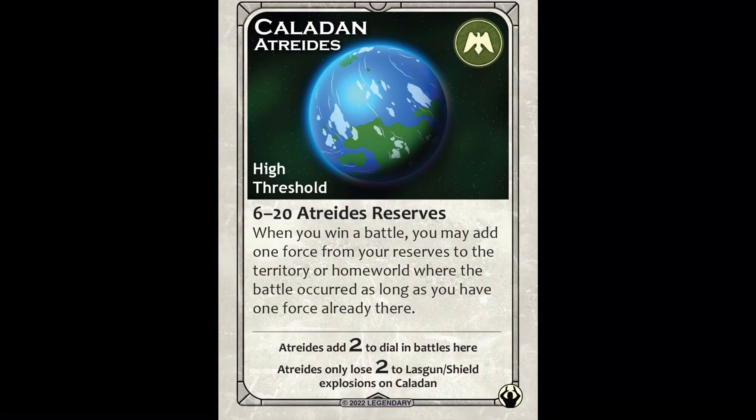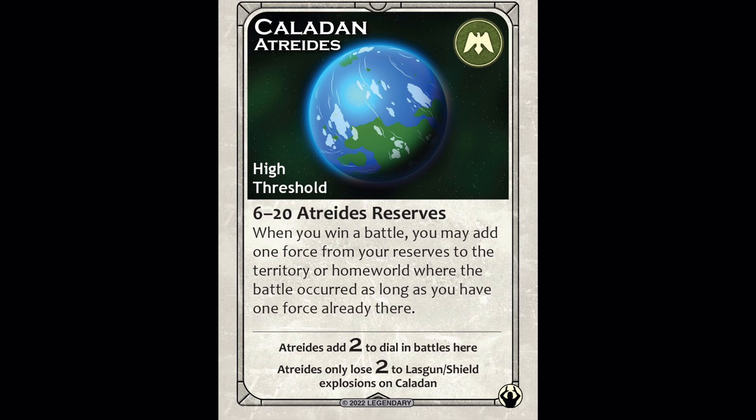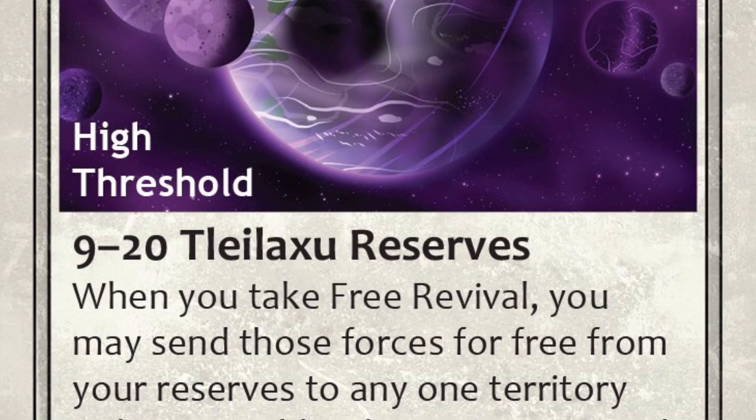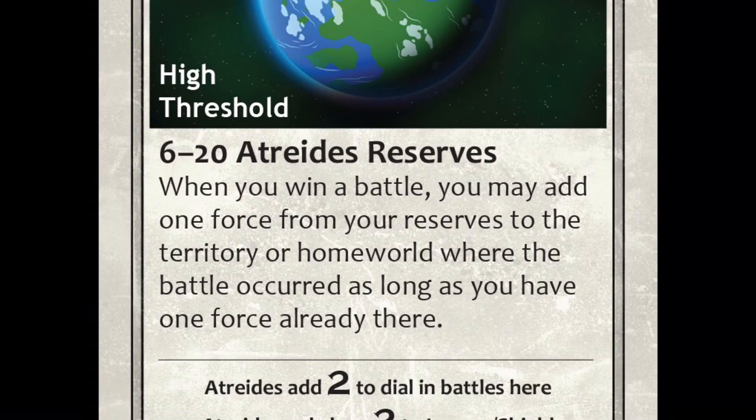You're also going to have an accompanying Homeworld card, and each side of that card has different effects on it. The primary side is called your High Threshold side, and it has a number. If that number of your reserves is on your Homeworld, you get a special unique extra advantage you can use in the game — like having another faction advantage — and it's tied to having a high threshold of your reserves.